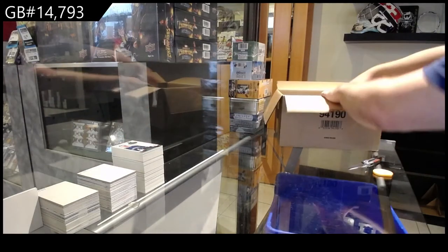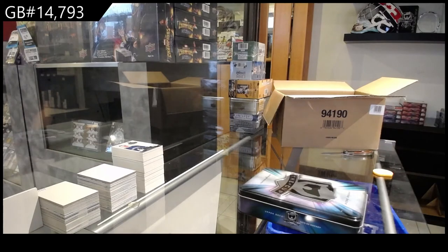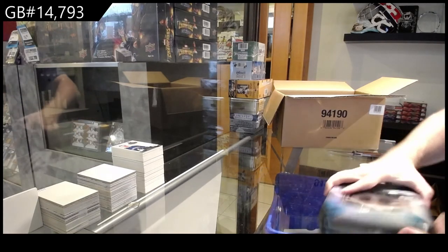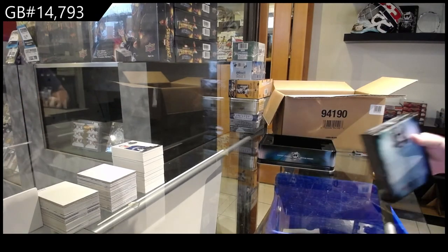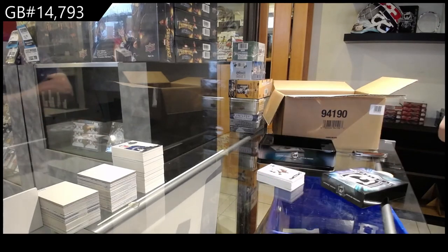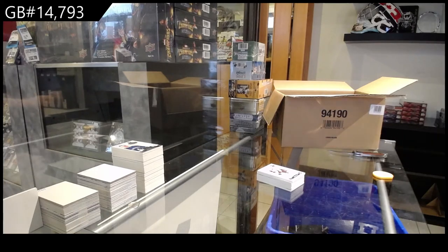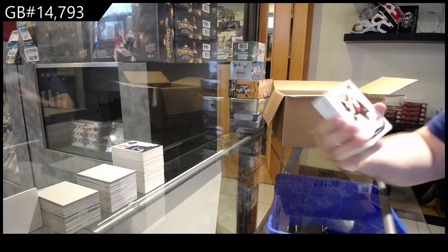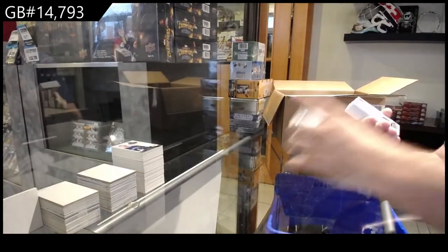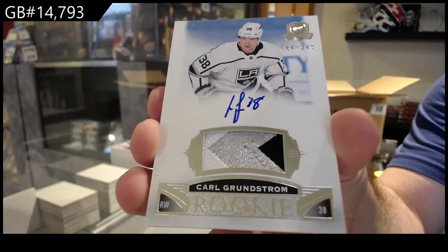Solid boxes. Don't think we got the case — I was wrong on that. Only four left in Chronology now? Brilliant. Chrono just went down quite a bit. We've got a 249, Brady Kachuk, Ottawa Senators. For the LA Kings, 249, Carl Grunstrom.